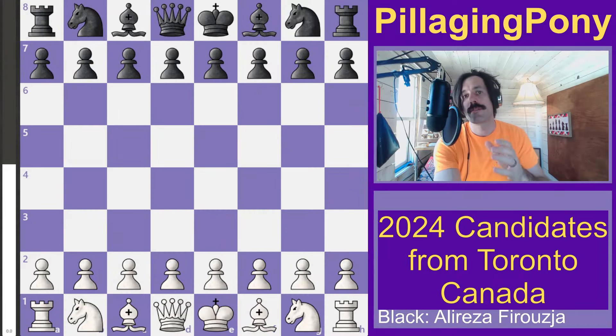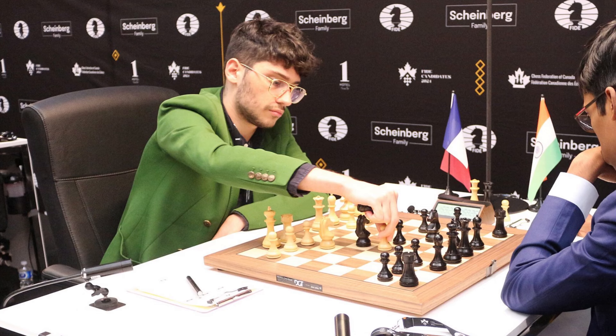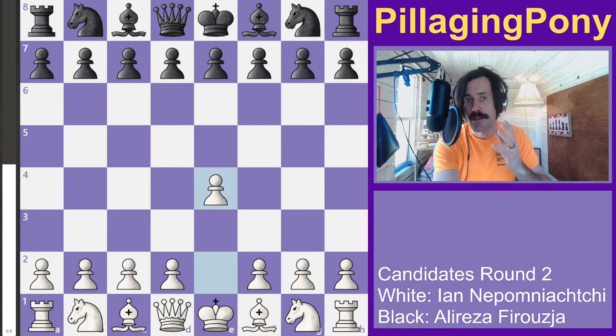We have with the white pieces Jan Nepomniachi of Russia, two-time Candidates winner, and with the black pieces Elireza Firuja, named future world champion by Magnus Carlsen.